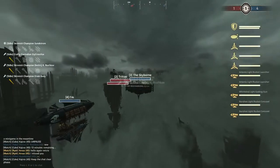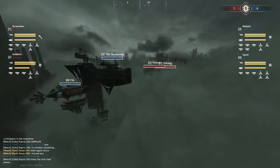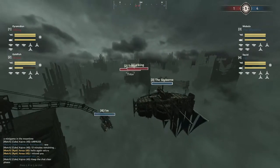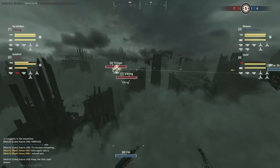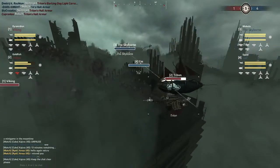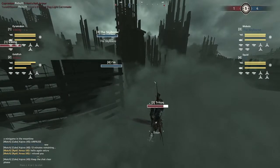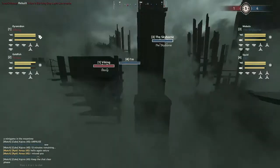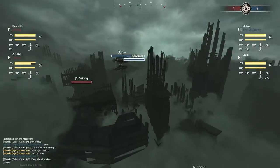Skyborne and I'm are moving right in. There's no Hades so Skyborne's got to get in there. If Skyborne and I'm just do a straight up charge they could easily win, so Triton and Viking need to be really careful. Triton is moving forward, exposing that big open side, and they're taking hits. He lost half his balloon before and hasn't repaired it — a terrible place to be engaged. I think they accidentally burnt some hydro or something.